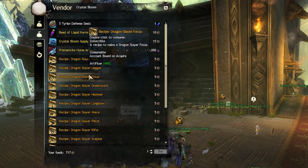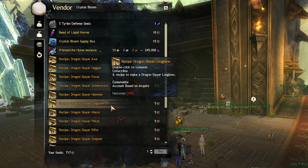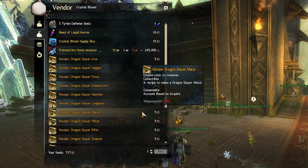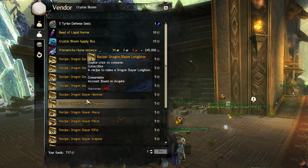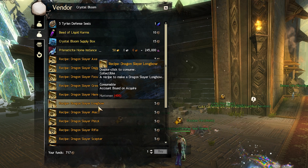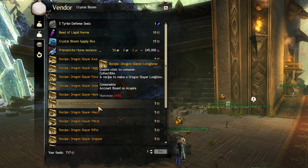Those ingots are needed to craft dragon slayer weapons, and you can get the recipes from this vendor with Tyrian defense seals. There will be more recipes for more dragon slayer weapons in the future that you will also be able to buy, and most likely they will also need those prismatic ingots. So there is a big chance that those ingots will always be valuable and profitable to craft.